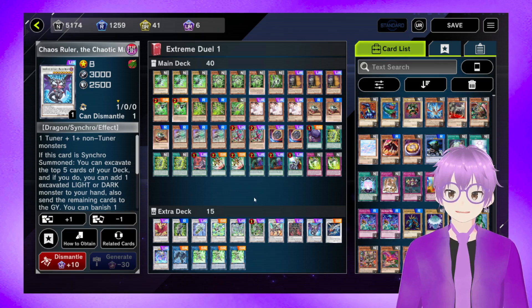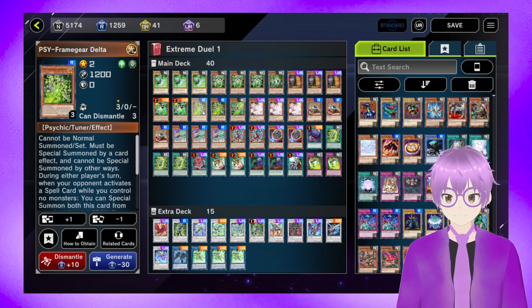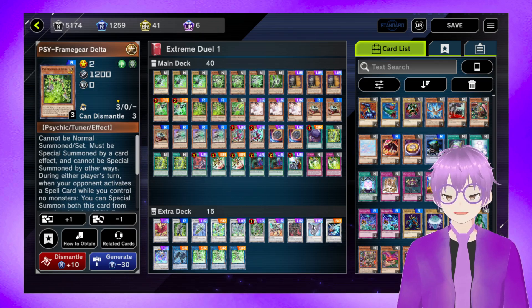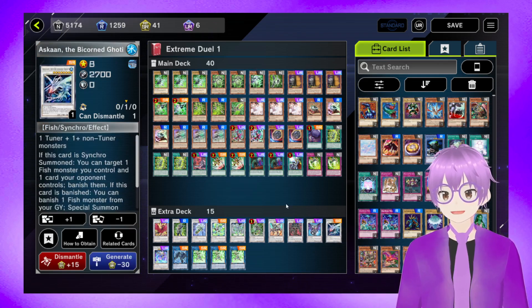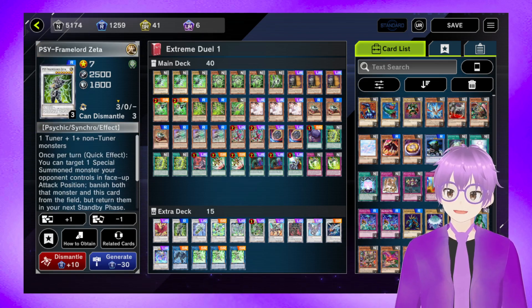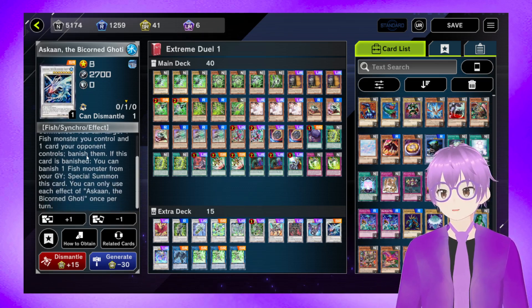Then we've got Chaos Ruler — fun fact, these are all Light monsters. So combining it with a Dark, there's not many darks in this to summon it back, but mainly you can use its first effect to grab another Psyframe if you happen to reveal it. Next we've got Askaan the Bicorned Goathead — effectively Zeta at home for level 8s, so if you really need to get rid of something, it works out.